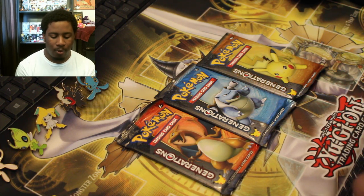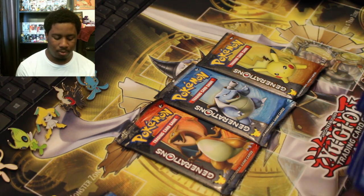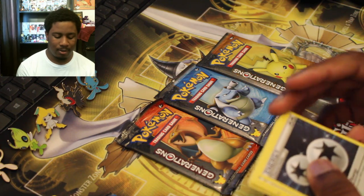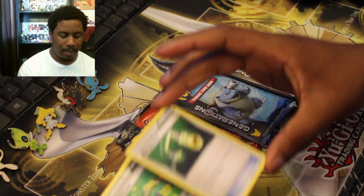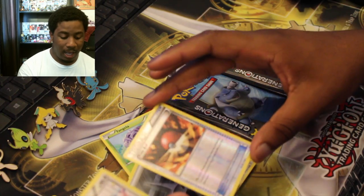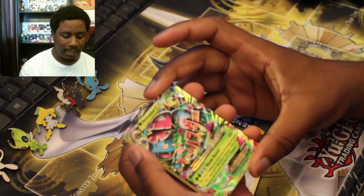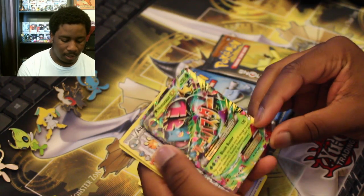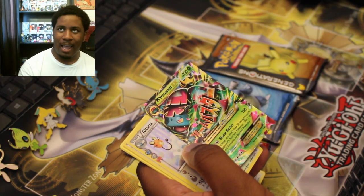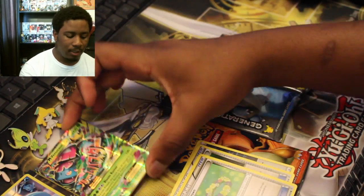Let's open the first Generation pack. One, two, three — I can feel it already, there's something there. Double Colorless Energy, Energy Switch, Floral Crown, Geodew, Tangela, Magikarp, Still Energy, Pokeball, Altaria, and then Mega Venusaur with the Bloom Buster attack. I really do like these cards. I always like how EX Pokémon have their attacks in Japanese, and the Japanese cards have their attacks in English. That's a good pull — Mega Venusaur right next to Rampage and V.